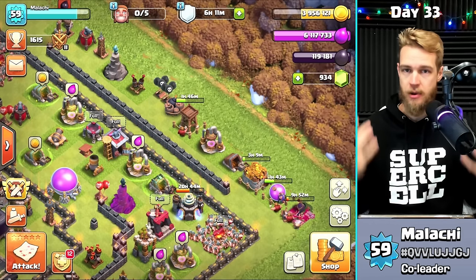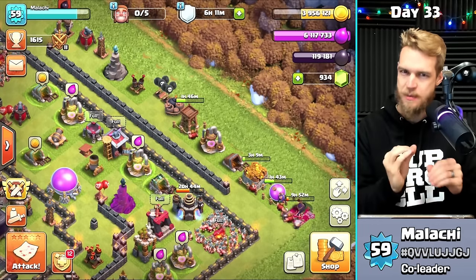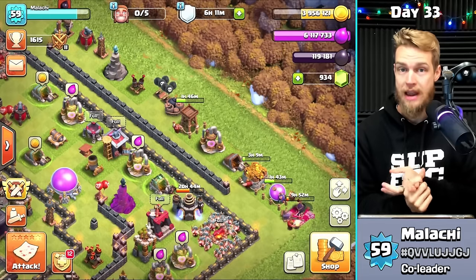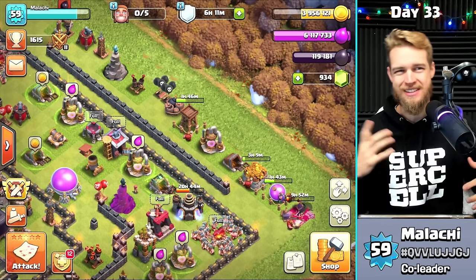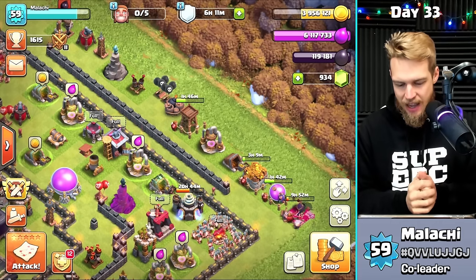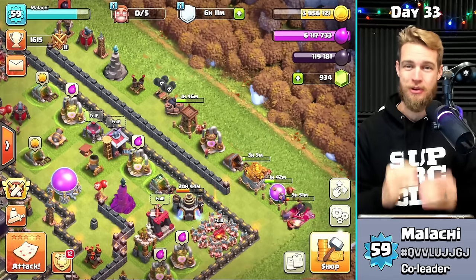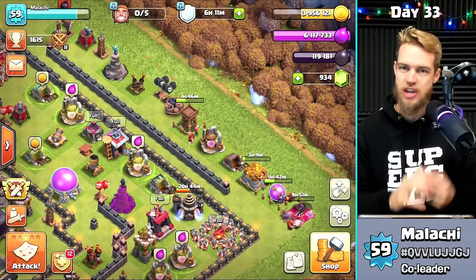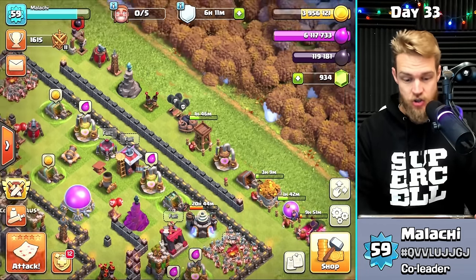Gold Pass gave me too much loot, so I had to rush a little bit. But generally speaking, you want to upgrade your buildings and your lab all the way before you go to the next Town Hall level. Elixir Collectors and Gold Mines are a bit of a gray area — you can get plenty of loot without those. Secondly, you want to get all new buildings as fast as possible. Generally do those zero-second upgrades day one, like traps and things.